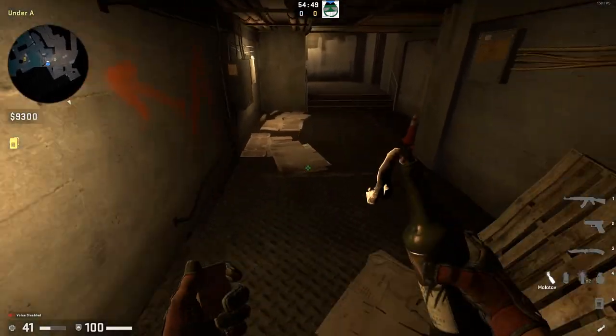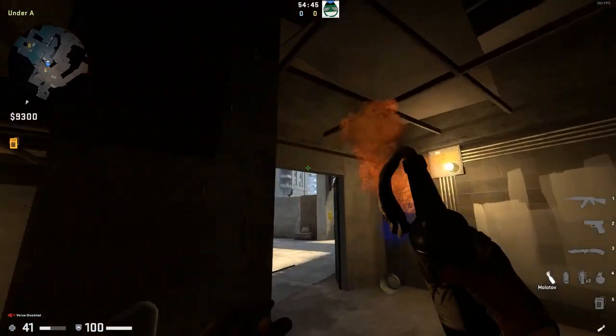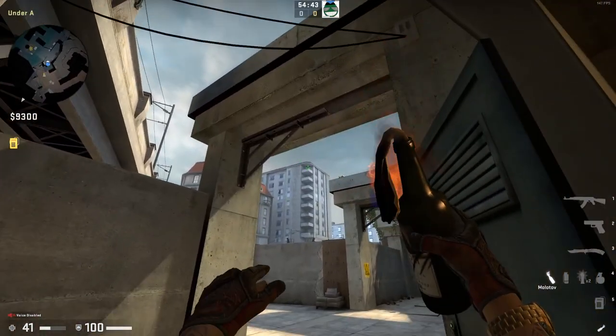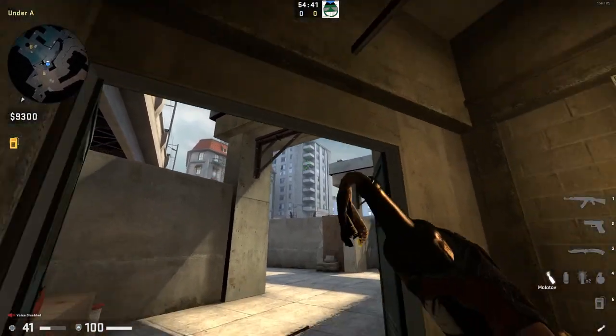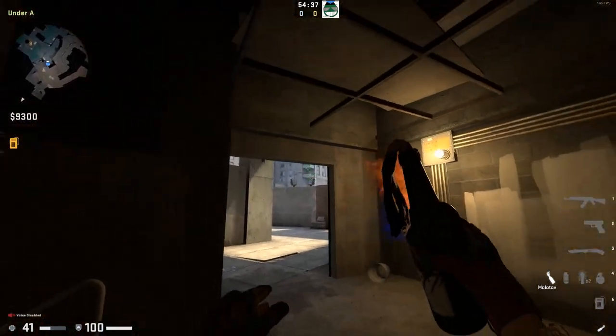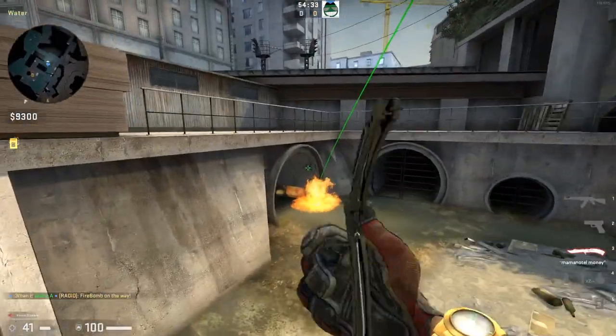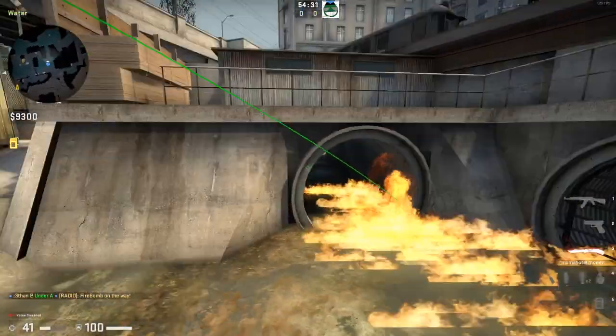When you're coming down Short, run with your molotov out and left-and-right-click the molly. When you pass right here, aim at the top of the balcony right there and release. As soon as you come out of that door — you're running, you come out, you release it right there with left-and-right-click — it should land right there every single time.